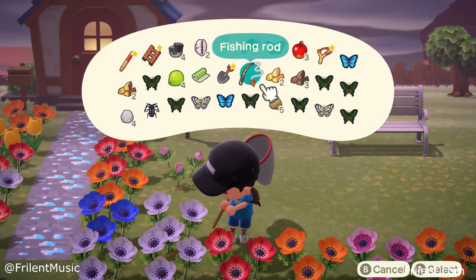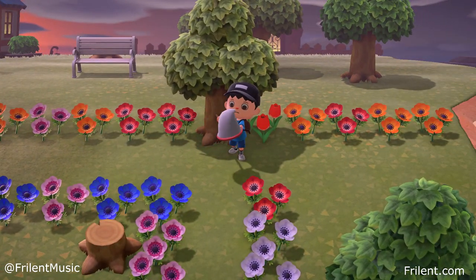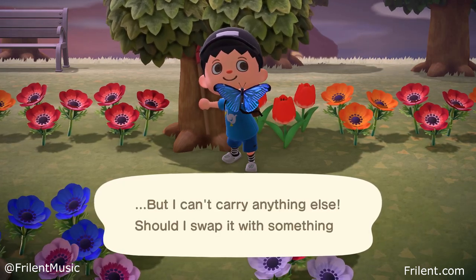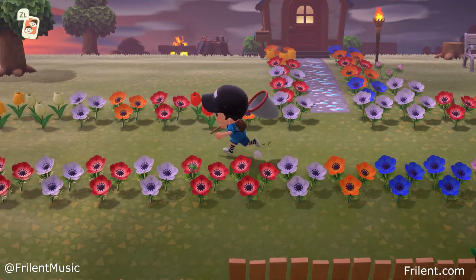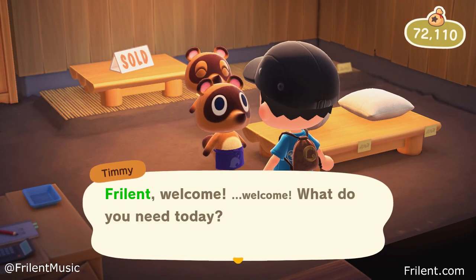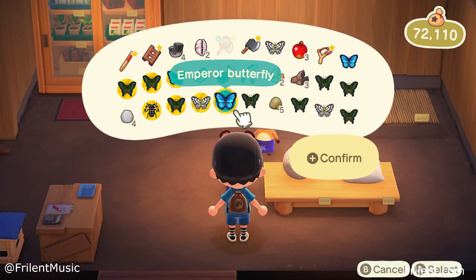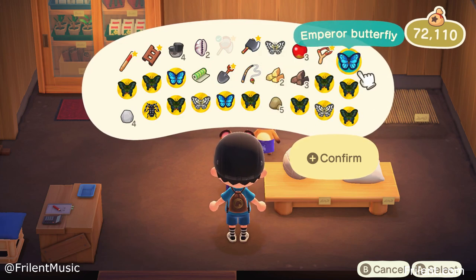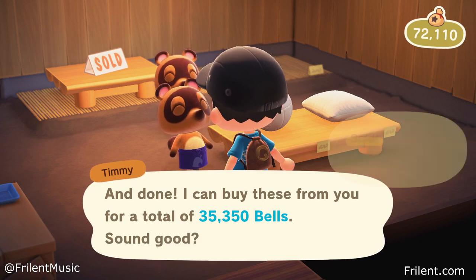They just don't stop coming. On a bad run I'll probably get around 15,000 bells, and on a good run I'll get 35,000 bells — it all depends on the RNG. One thing I started doing is whenever smaller, common bugs spawn in instead of the rare butterflies, I run through all the flowers to shoo them away. I think that frees up spawn slots in the game for those rare butterflies. Right now you can see me selling everything — 35,000 bells, it's ridiculous.